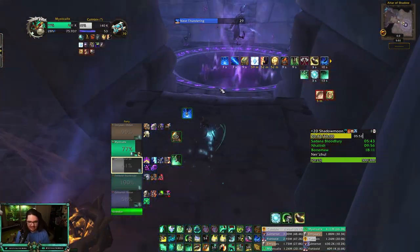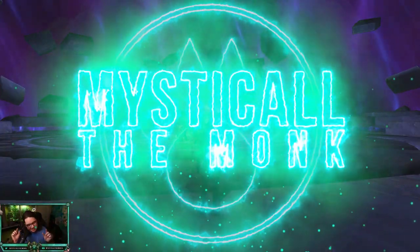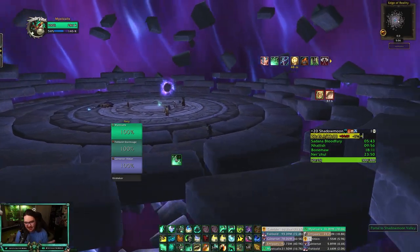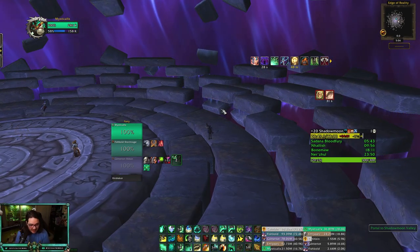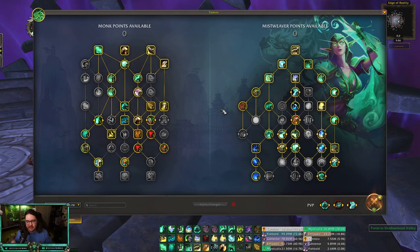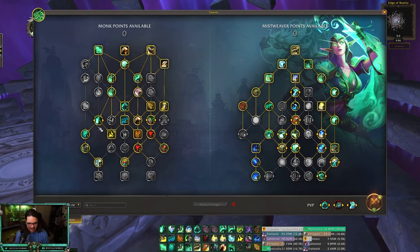What's going on everybody, this is Mystical. After a little bit of begging I finally got invited to a 20 — it is another Shadow Moon Burial Grounds. This is a two-chest plus 20 where we absolutely just own the dungeon. All of my builds are in the description below, but this is what I use in my Mythic Plus — I don't really see anything else changing.